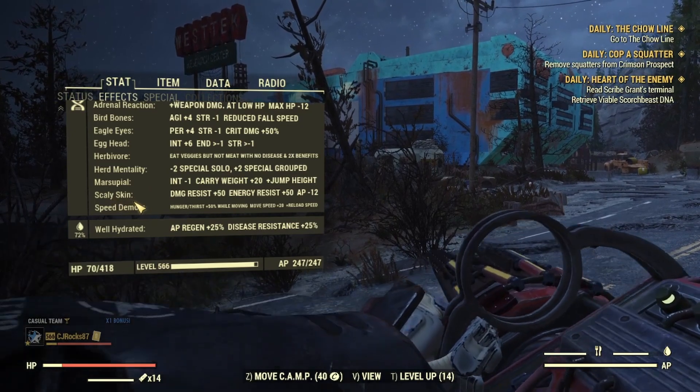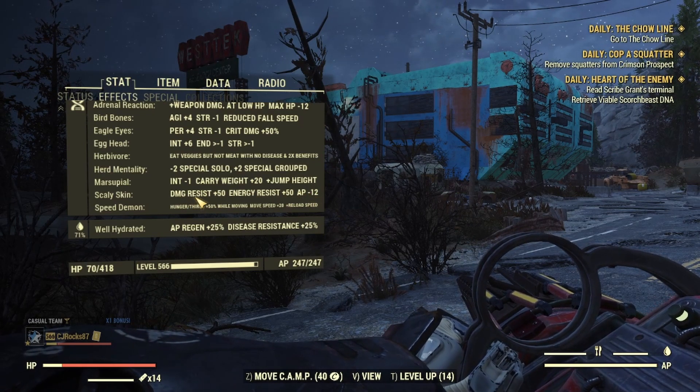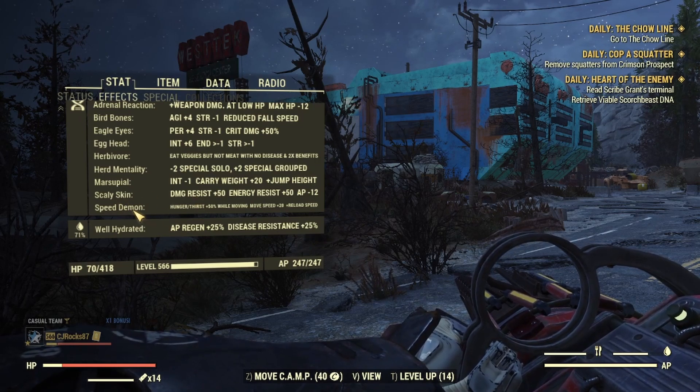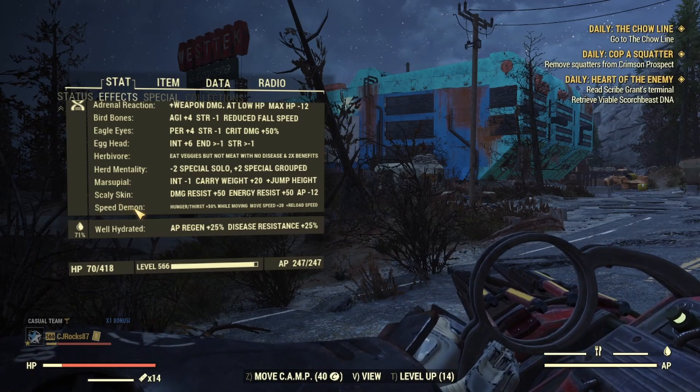Next I have Scaly Skin — this is for damage resistance and energy resist, which just helps us tank better. It's always good to have that extra tankiness. Lastly, I have Speed Demon, which is to increase our movement speed and reload speed — very useful.